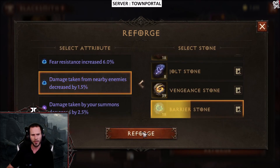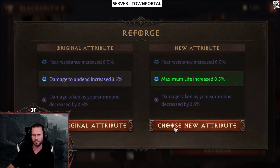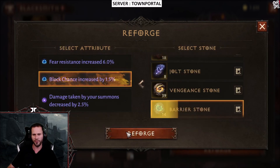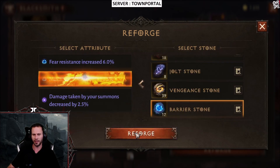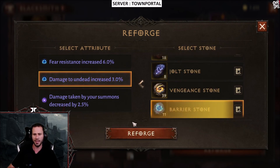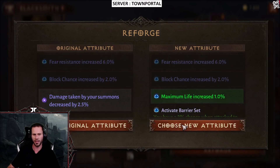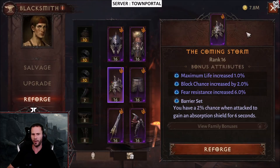Damage from nearby enemies — we could go with that as well, that's not bad. Come on, maximum life get up to one percent. Block chance 1.5 — now we're talking, give me the two. Damage to undead we don't care about. Maximum life at 0.5 percent keeps trolling me. We got block chance at max, and now we need maximum life at one percent — there it is, easy peasy. We now have max rolls on Barrier.